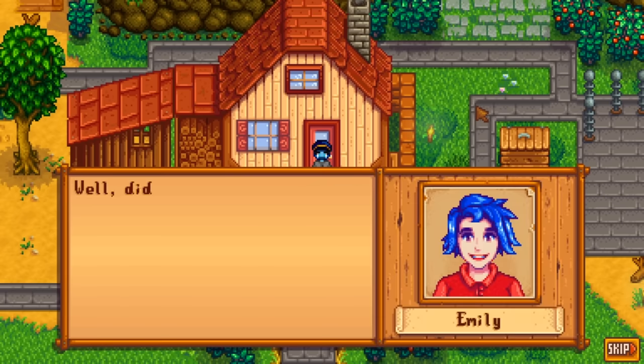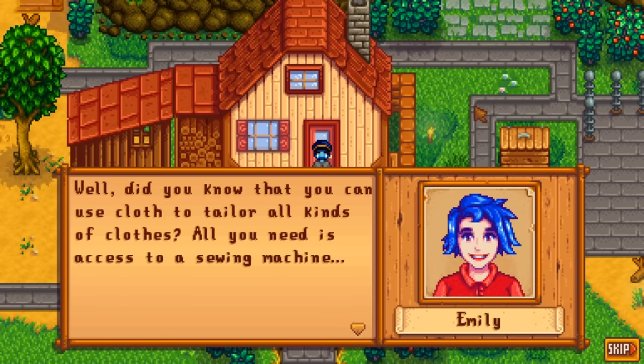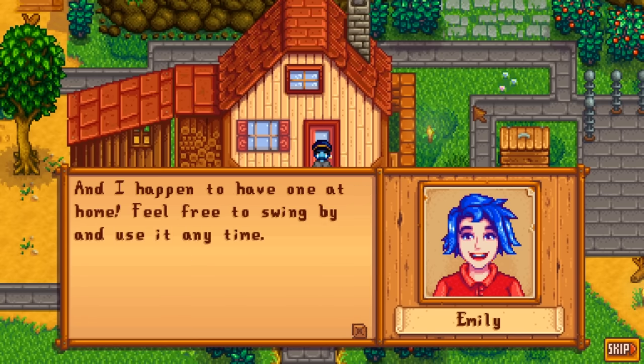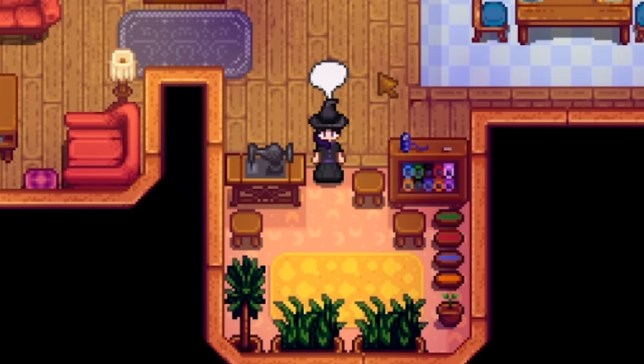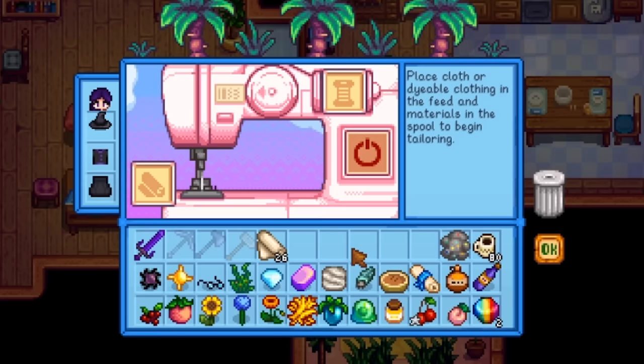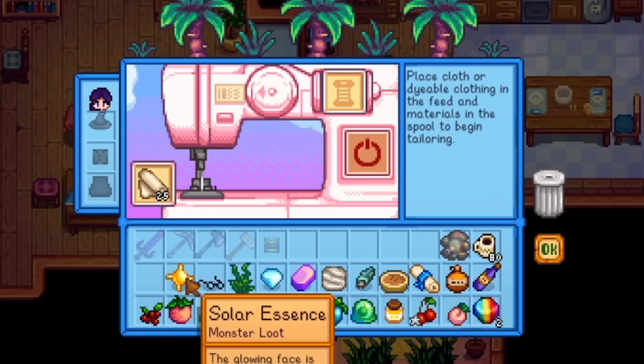Emily, my favorite Stardew weirdo. Now that we have access, it's time to make some fun and unique apparel. How the sewing machine works: we just need to feed it with a bolt of cloth and an item to tailor with.